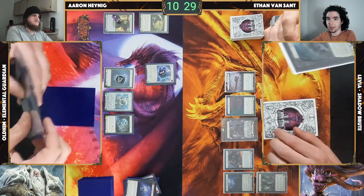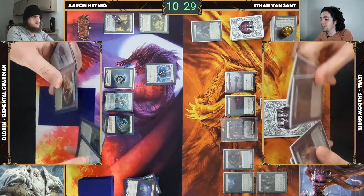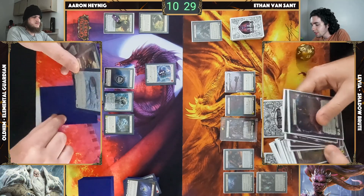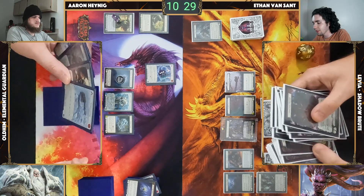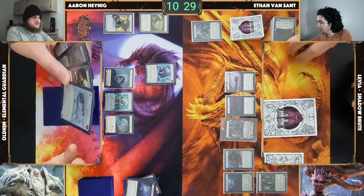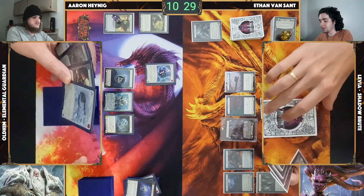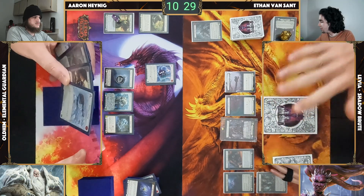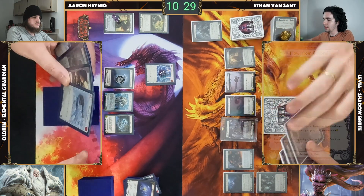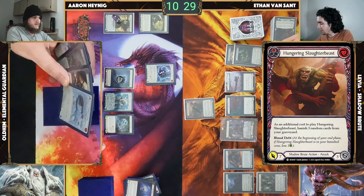Now we've done it — one card in graveyard. This is where we can double Howl to our heart's content. I believe we only have the one Hungering Slaughter from the deck; we have all the Writhings — we played one Writhing with Unworldly. So two Writhings remaining. We've got two Unworldlies and a Writhing left to do the double Howl loop with. Since we've got Gambler's up, we'll try Scabs — nope. So: Howl, Howl, Hungering Slaughter. The two Howls clear, Blood Debt goes up to 17. Coming in for 13.